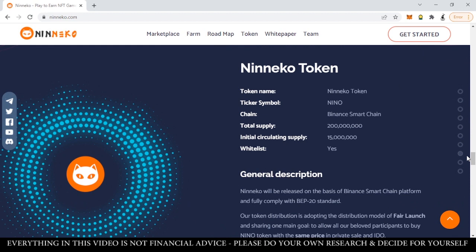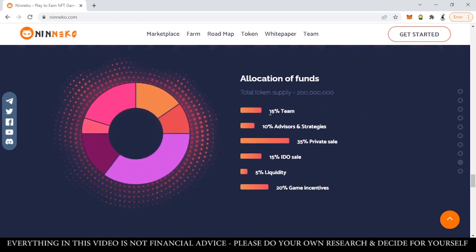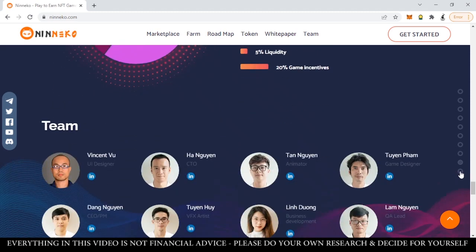Let's take a look at the tokenomics. Their main token is the Neneko token, with symbol NINO, running on Binance Smart Chain, with a total supply of 200 million. Token distribution: 15% goes to the team, 10% to advisors and strategies, 35% on private sale, 15% on IDO sale, 5% to liquidity, and 20% to game incentives. This is not the best tokenomics I've seen, but also not the worst — as long as they play their cards right, there might be good options to burn the supply.